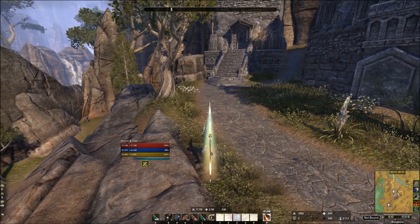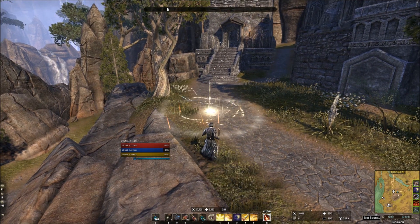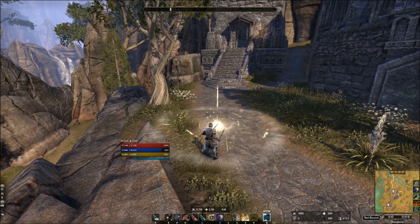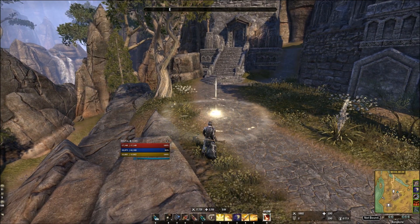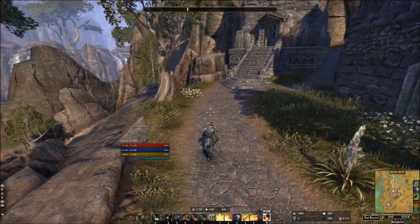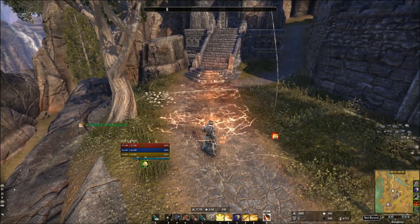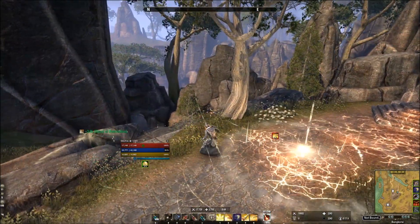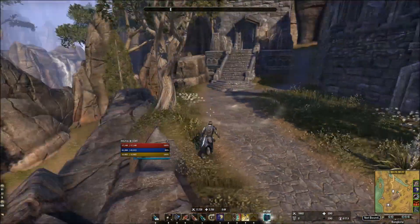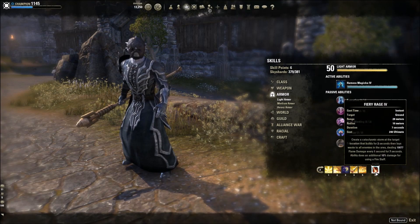Reflective Light is your number one AoE spammable because of the radius — eight meters. You can spam it and block cancel it to go faster. Spear is only in front of you, so when doing DPS you have to constantly ask yourself: am I going to hit as many enemies as possible? If there's a bunch of mobs, put Ritual down and use Reflective Light, then spam spear. If a mob dies and there's only two in front of you, then it makes sense to do Sweeps. The best players are always trying to think about hitting an extra mob because that ramps up your DPS.